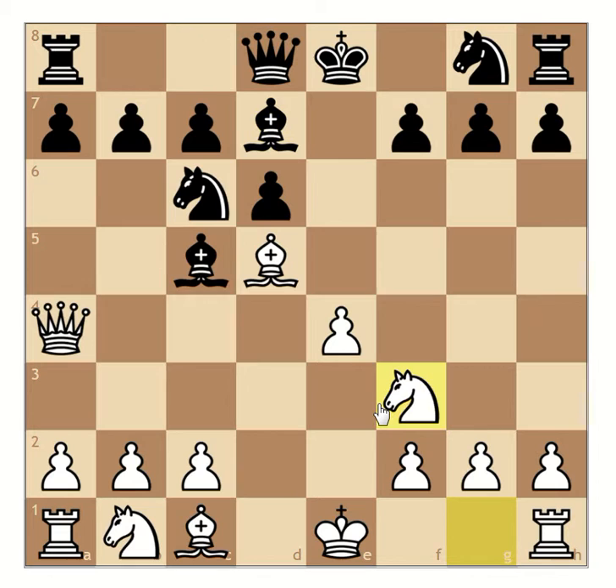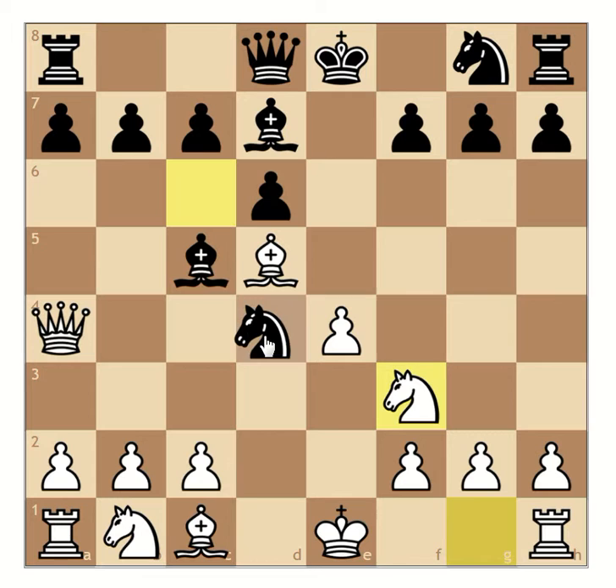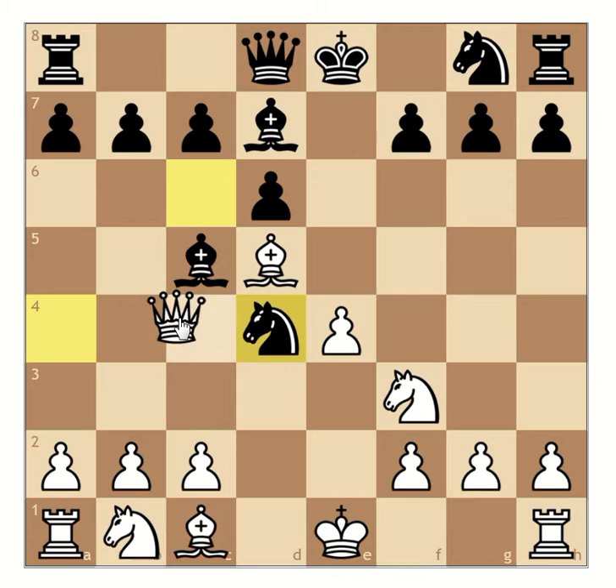White plays c5 with d4, g5, f3. Black responds with d4 and attacks the white queen with the bishop. Now the queen moves to c4.